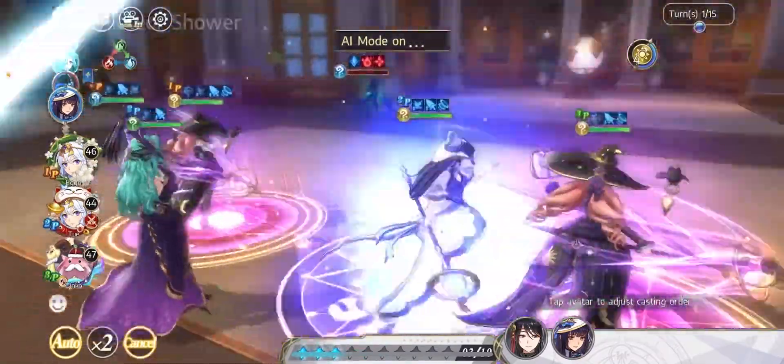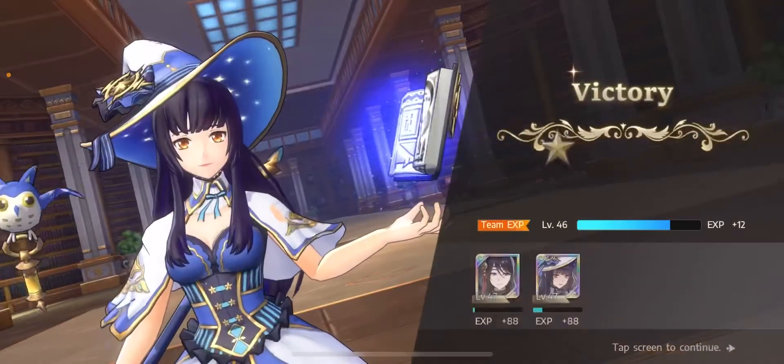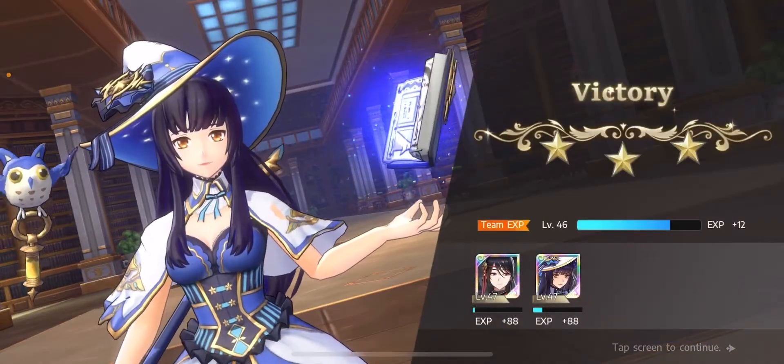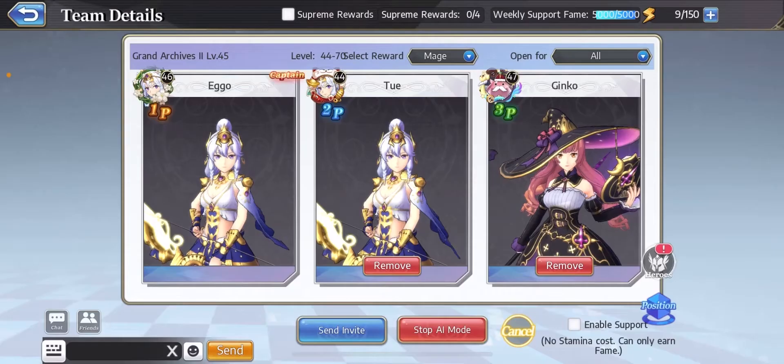Just look at the faces you can melt with 3 Merlins because of her passive. Every time there's an AoE, Merlin throws in some extra damage, and when you've got 3 of them, that's a lot of extra damage and faces are going to melt, let me tell you.